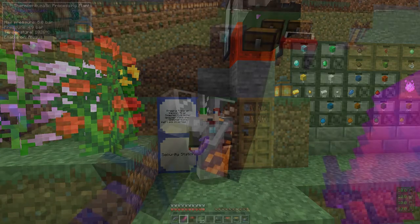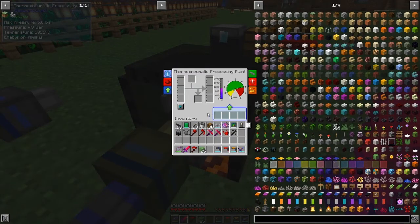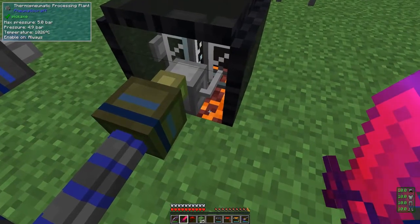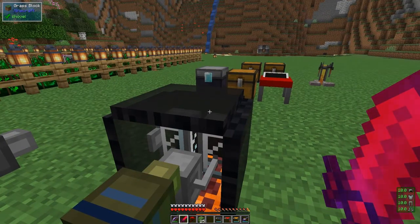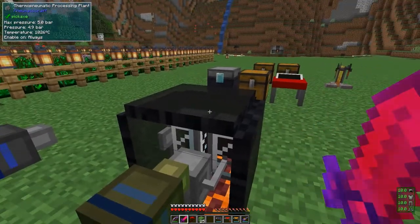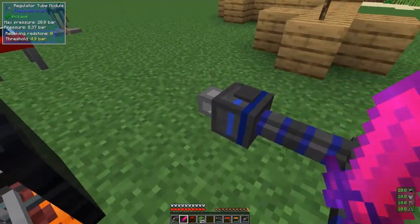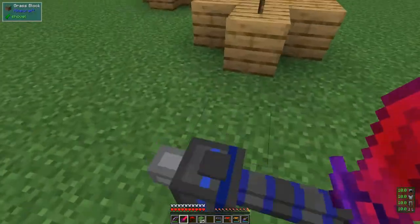First, let's have a quick look at the thermo-pneumatic processing plant. Last time I wanted to get the temperature up to over 500 degrees to make the iron drill bit, and Desh told me I could use a magma block underneath it, and that seems to be working. The only thing you've got to make sure is it's got to be thermally lagged - if it isn't, it loses quite a lot of heat very quickly.